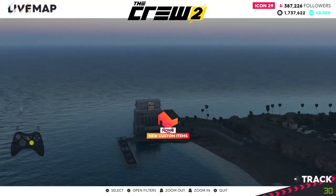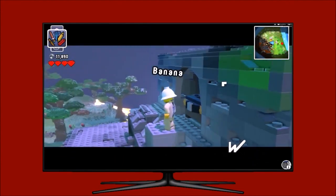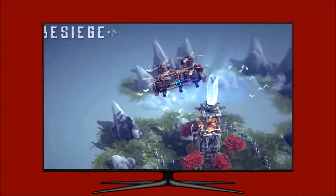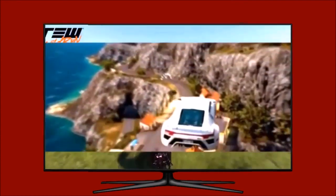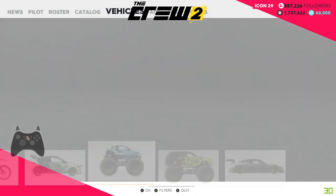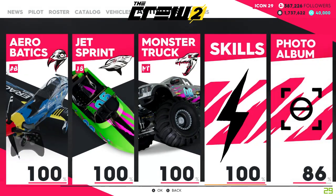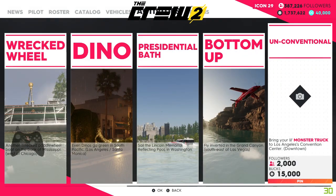In The Crew 2, I will show you how to get the unconventional photo. As always, go to Activities, Freestyle, Photo Album, Weird, all the way to the end to Unconventional.